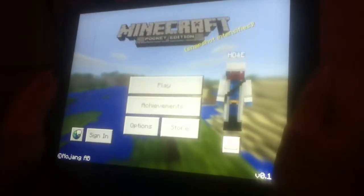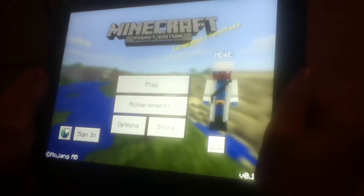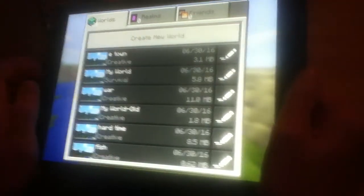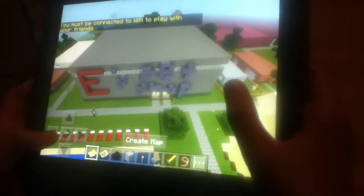Hello, this is Ethan and I'll be taking you through some Minecraft Pocket Edition that I've built. My codename is HD&E. This is my Ease pet shop, which was my first thing that I made in E-Town.